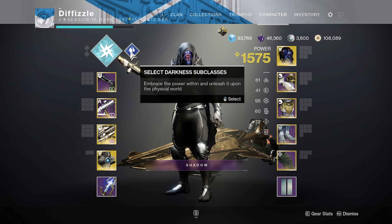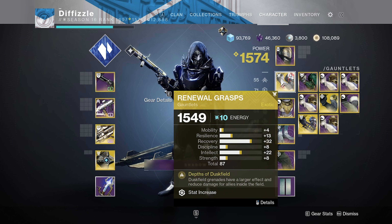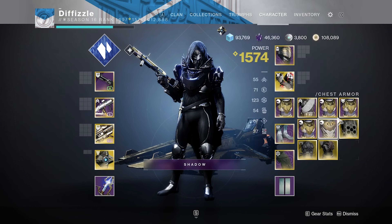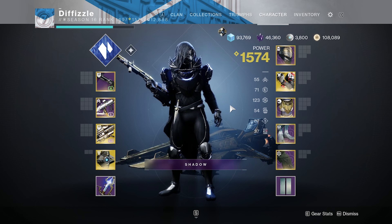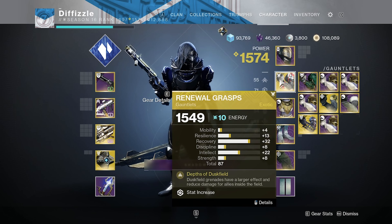For stasis I'm probably going to put on Renewal Grasps. What they do is make Duskfield grenades have a larger effect and reduce damage for allies inside the field — you get like 95% damage reduction, which in PvE can be game changing. I also have Grasp of Avarice armor somewhere, and you're able to put seasonal mods on that armor, which would be huge — I don't think I have a chest piece on my Hunter though.